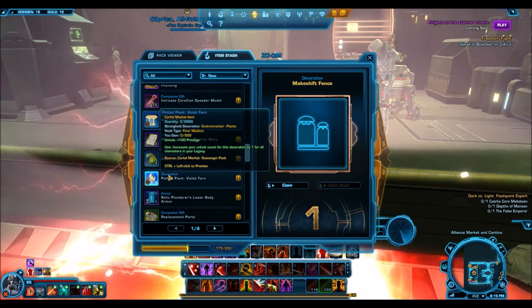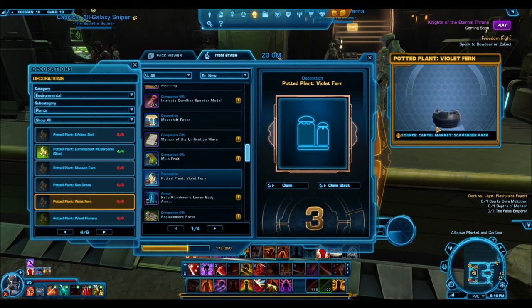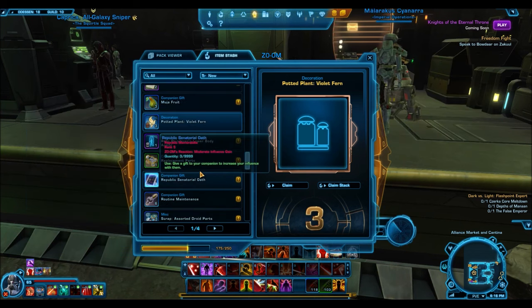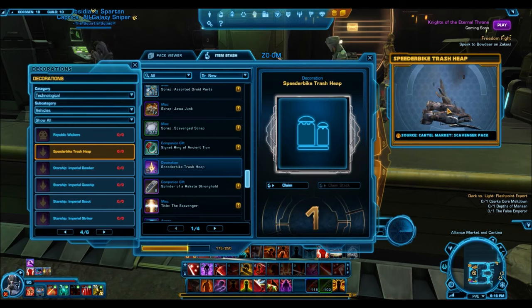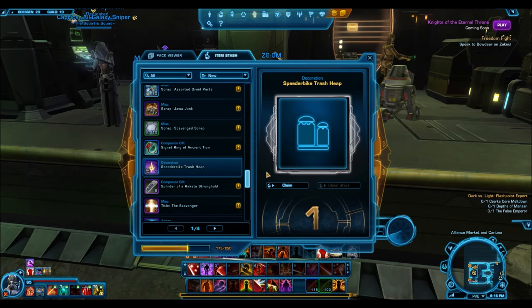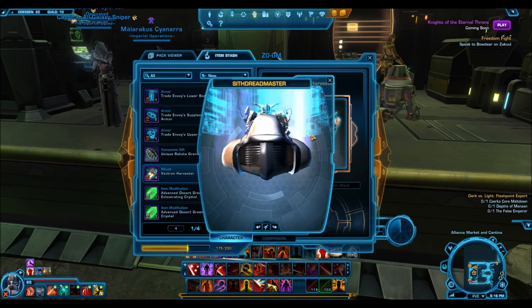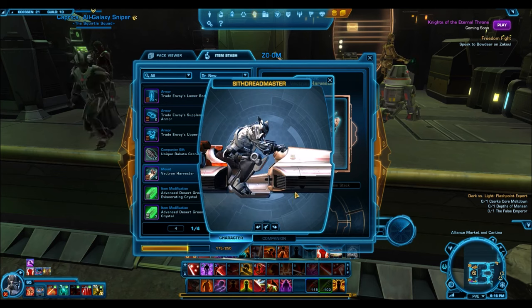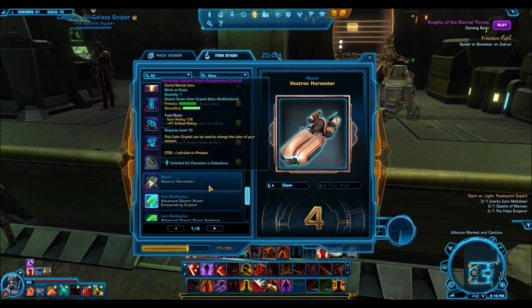I'd like a return back to some of the weapons that were in the explorer's packs and stuff that were actually nice. This one doesn't want to preview either — it looks more like just a pot with nothing in it. My favorite decoration is the speeder by trash heap — this is a really nice one. It's got that nice smoky animation and stuff, that's really nice. The vectron harvester — I got four of these, so I got a ton of junk from this pack.